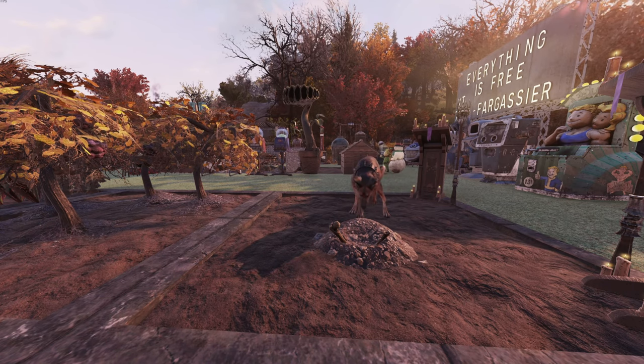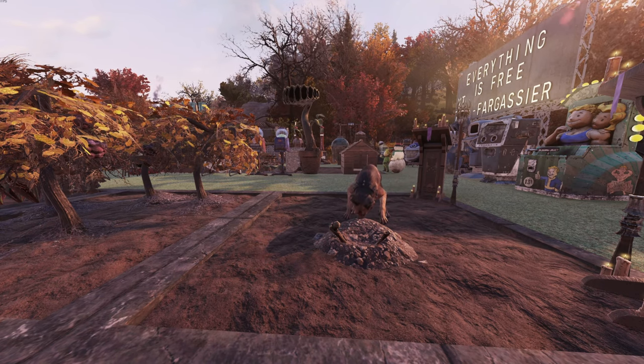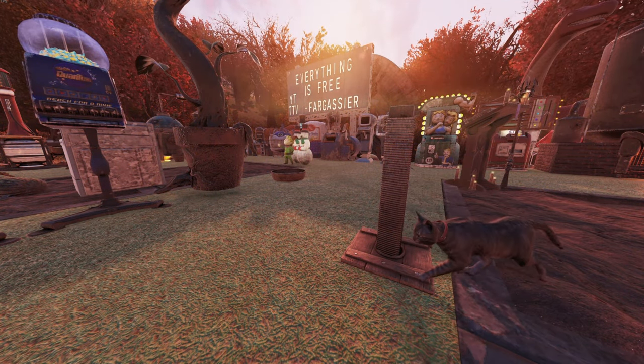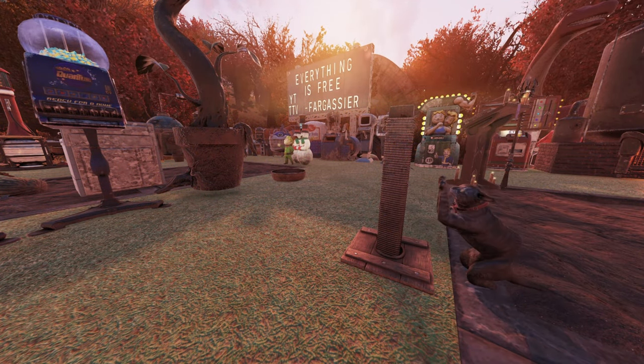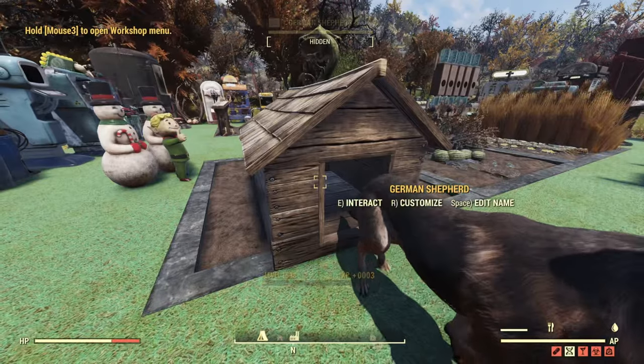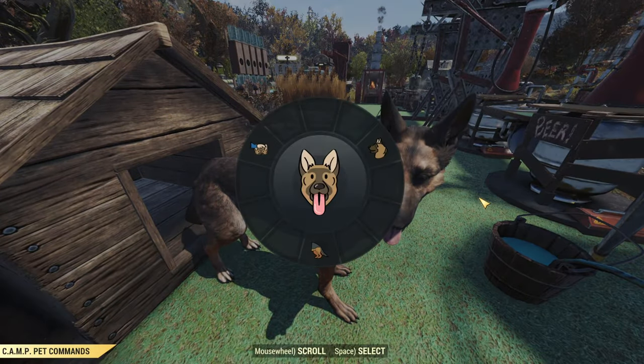In my testing I wasn't able to get my animal to bring me an item, but the update notes say that, as well as being a cute dweller in your camp, they will also bring you an item every so often. This pet treasure system allows your fuzzy friend to show their love for you by bringing you a little treat.